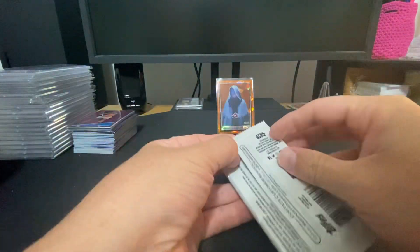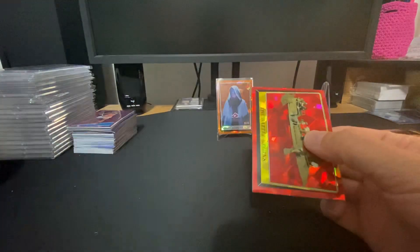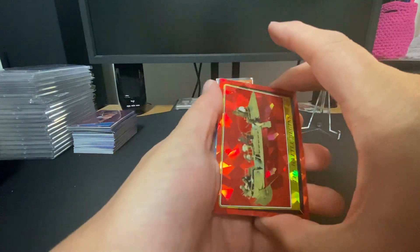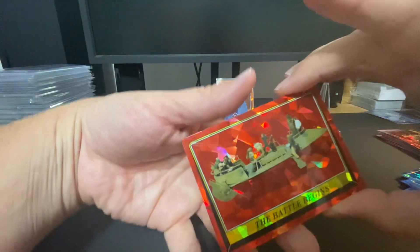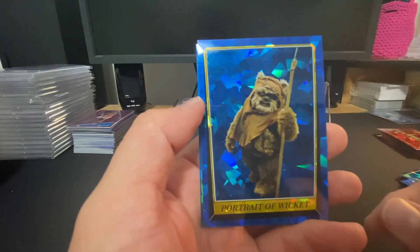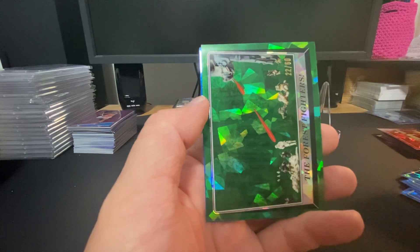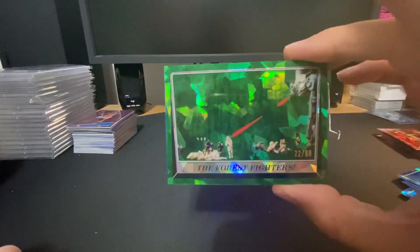I thought we should get two numbered in these. There we go, got a thick one — the old super one-on-one Luke, that'd be cool. Little Ewok, got a green — and that's gonna be Forest Fighters, 22 out of 60.